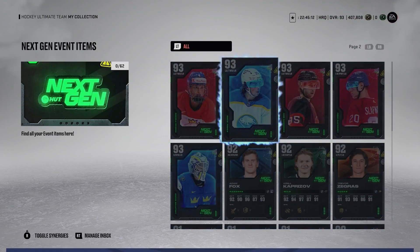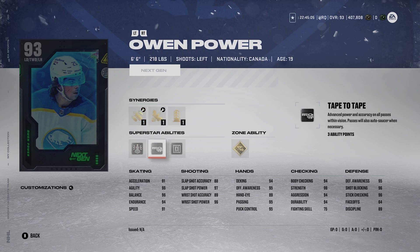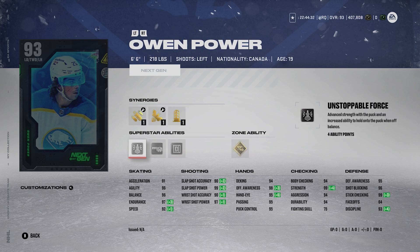Number 5 is Owen Power. A lot of people thought he'd be number 1 before he came out, but his abilities aren't amazing — that's what holds him back a little. He's 6'6", 218, lefty. He's got Applesauce, Bombarded, Buzzing, Distributor, and Light the Lamp. Shot: 90, 99, 90, 97. Skating: 91, 96, 96, 97, 92 — excellent skating. Gold Elite Edges and Silver Shutdown. Unsalvable Force is kind of whatever on a defenseman. You could justify him being top 3, but to me he's number 5.